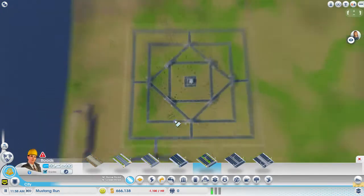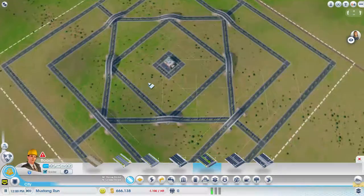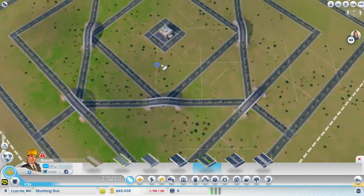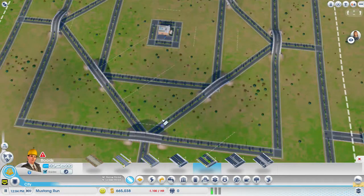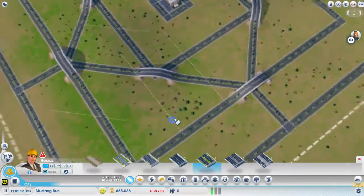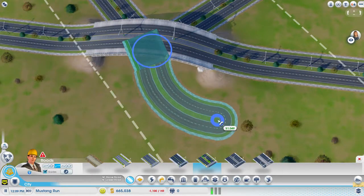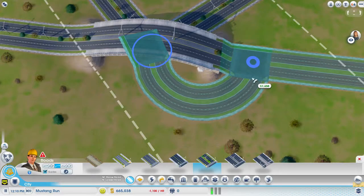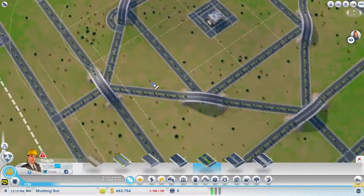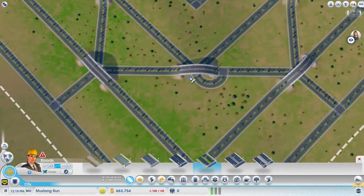It's looking already better and better, but still not done — we still need a lot. We have to connect the middle. This square is not connected, but this square is connected now. And even this square is not connected, but I will go from the inside out. Now I go for curve mode. Let's just make the smallest curve, if the game lets you.